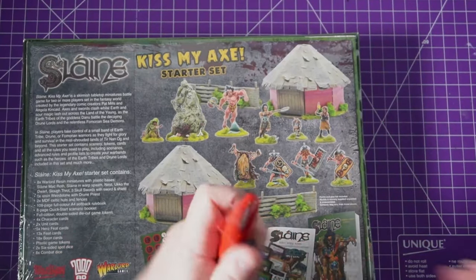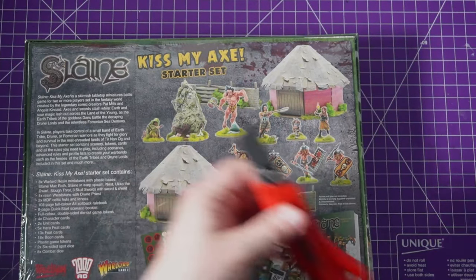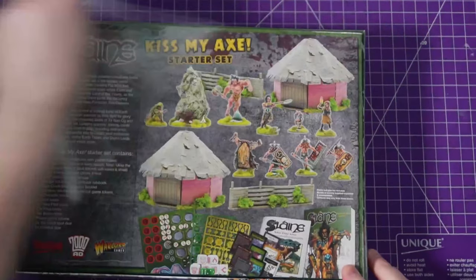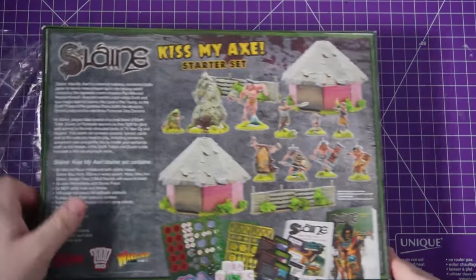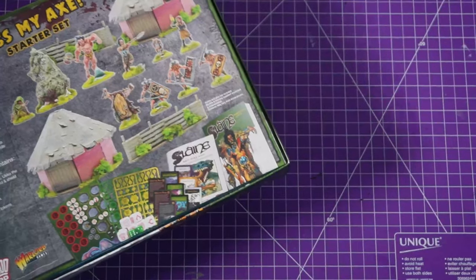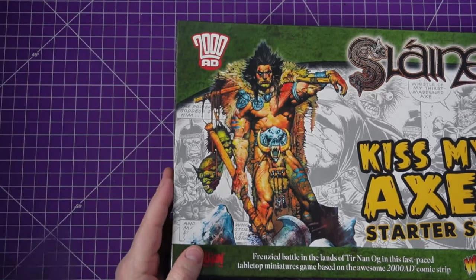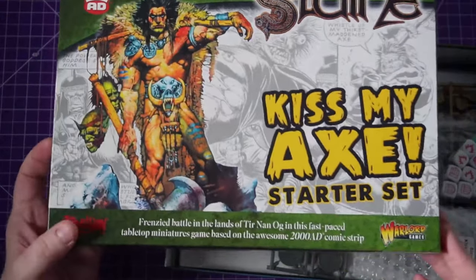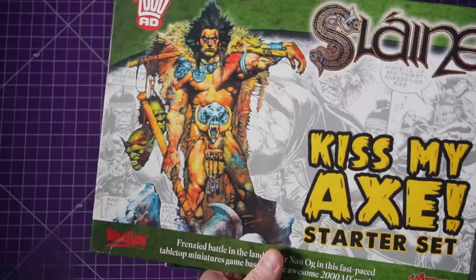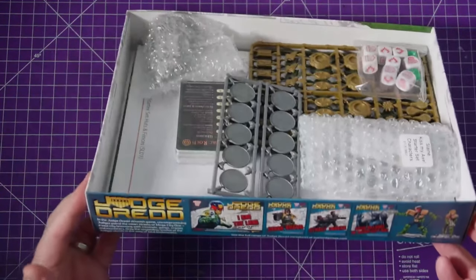I have my knife, let's go! I am really excited. I actually posted about this on the Facebook group yesterday, the fact that it arrived, and it seems like I managed to get it quicker than people in the UK, which I'm definitely not going to complain about. It's that new box - nothing on the inside, so that is a great-looking box. On the edging we've got some earth tribe figures.